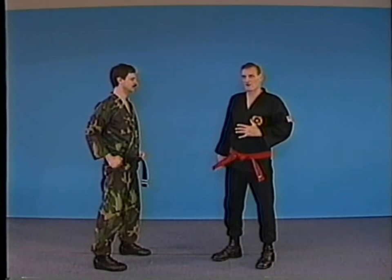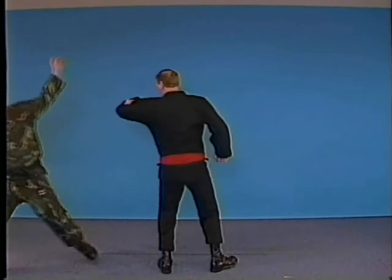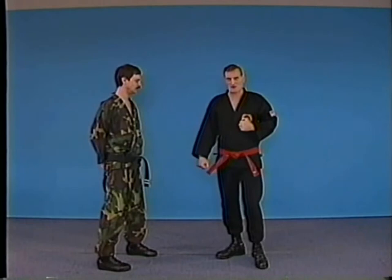The opponent comes in with a situation of two techniques: one, two, forward. One, two. That situation involved the use of a side-side block, a back fist, and spinning kick.